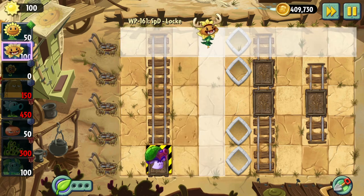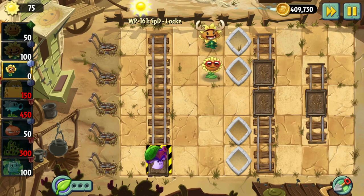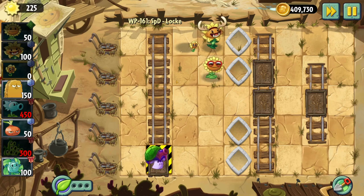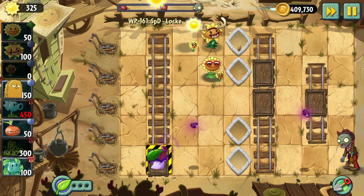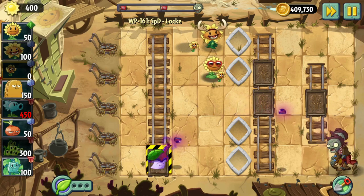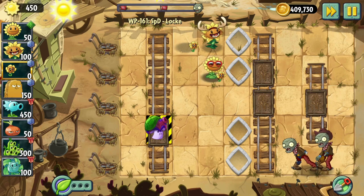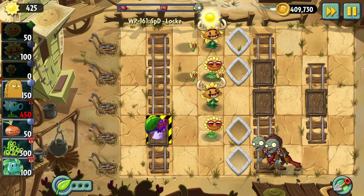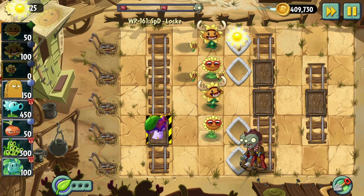How about I start putting Sunflowers here? There's a lot of levels by Locke recently — I guess this is just Locke's week. I'm gonna move this guy, because I'm thinking I can maybe get an easy kill when he's on the tiles.